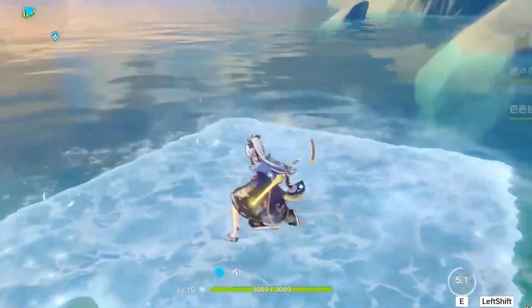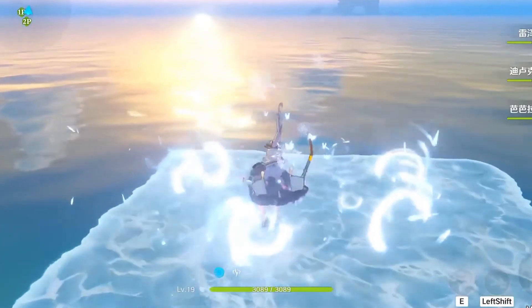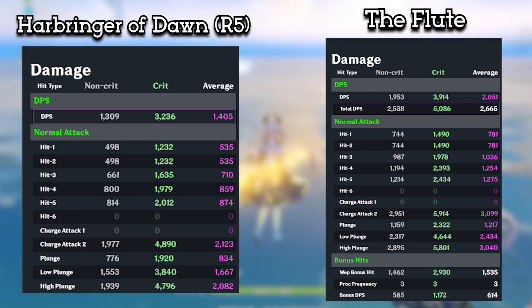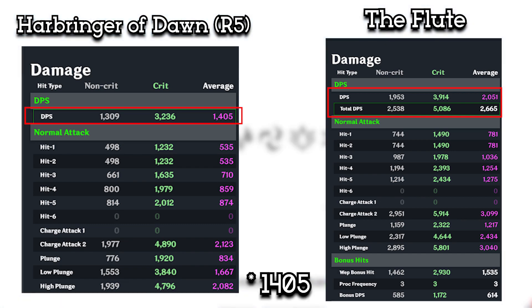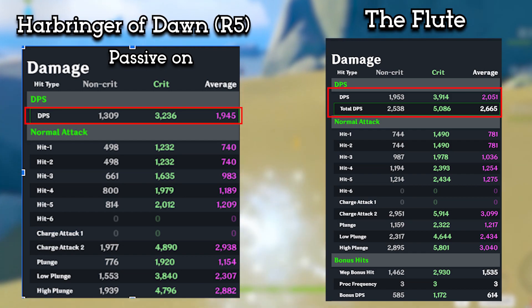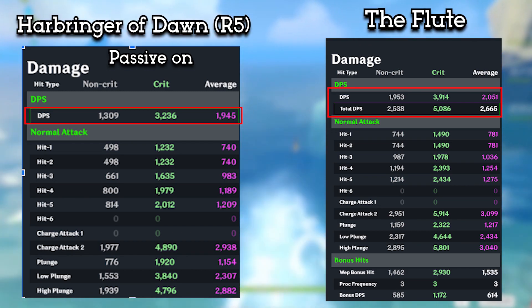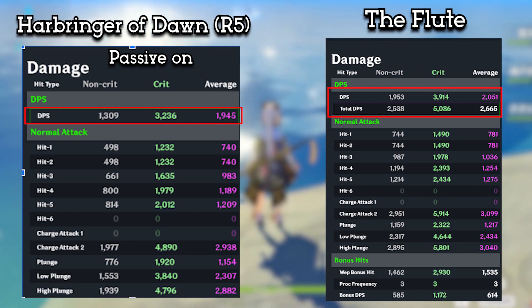In the previous video where we made Aquila compete with the best 4-star weapons, the Flute was able to overthrow Aquila Favonia in terms of total DPS. Now let's see if the Harbinger of Dawn can drag the Flute down. As I expected, the Flute won by a mile with a DPS of 2051, destroying the Harbinger of Dawn with only a DPS of 1045 with both passives off. With passives on, the Flute is still able to win with a DPS of 2665 while the Harbinger of Dawn only reaches 1945. With how easily both passives are triggered, in my opinion, the Flute takes the win for this one.